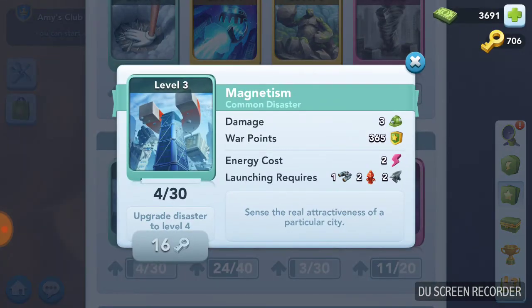Let's look at magnetism. Magnetism is the opposite of Not in Kansas — the energy cost is less, but the launching requirements, the items required, are more. Damage-wise it does three, giving you 300 war points. The energy is only two to cast it. However, the items needed are five, which is why it's listed as a common disaster. On a full energy bar, you can cast magnetism six times, and six times 300 is 1,800.